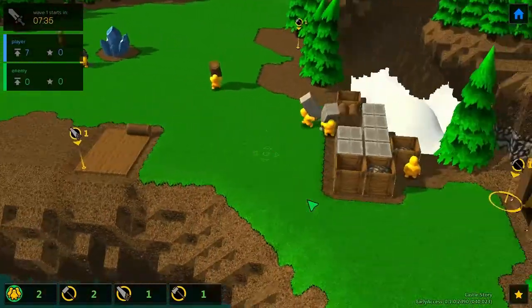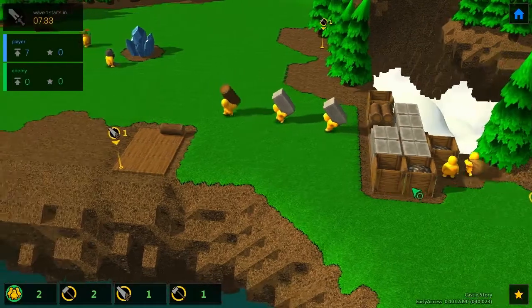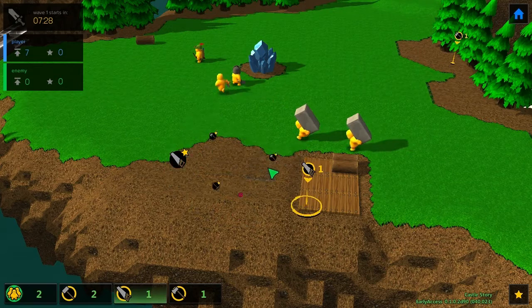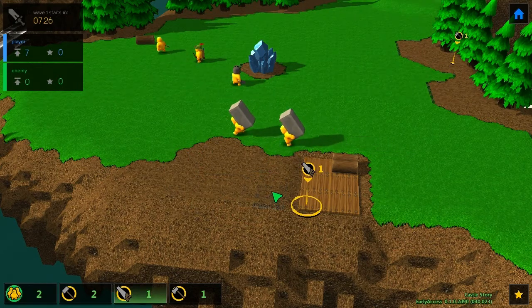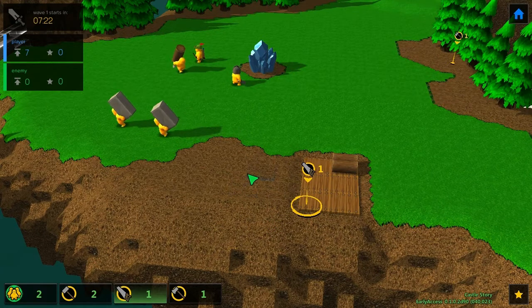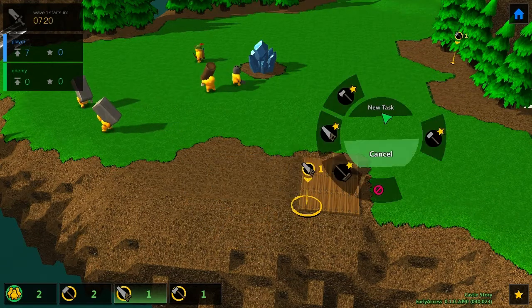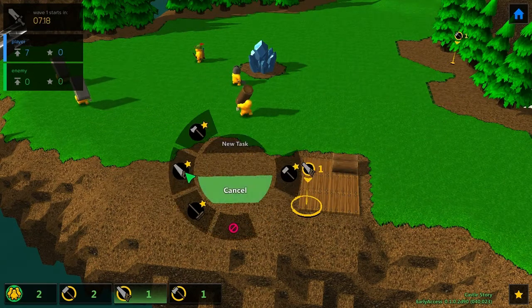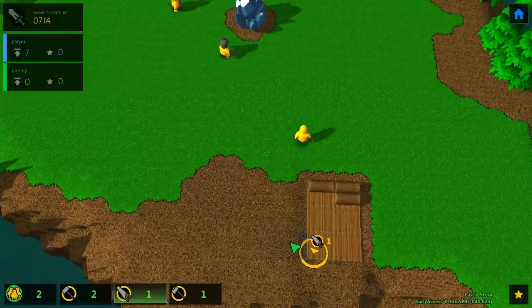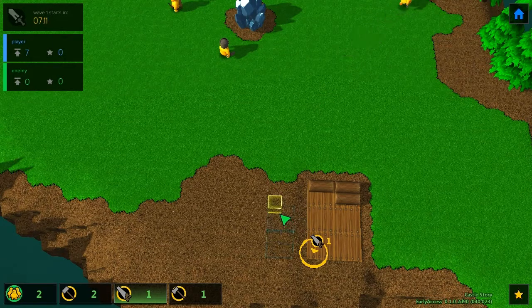I might want to place a few more stockpiles here since things are getting kind of full. Let me cancel this and make some adjustments. I keep using the wrong mouse button — use middle mouse to change the camera, not the right one. It confuses me sometimes.